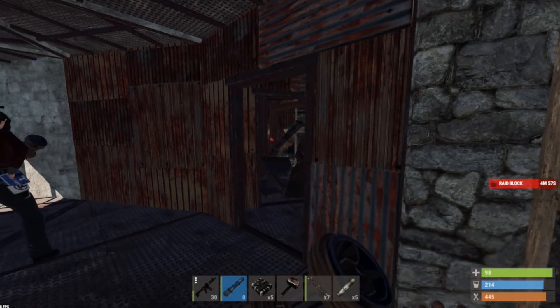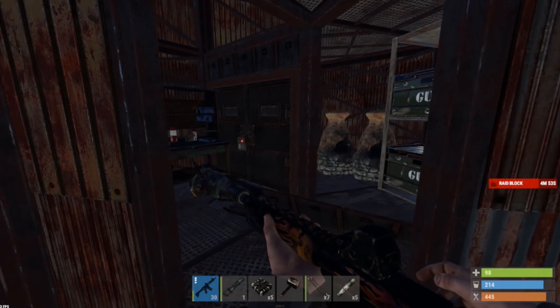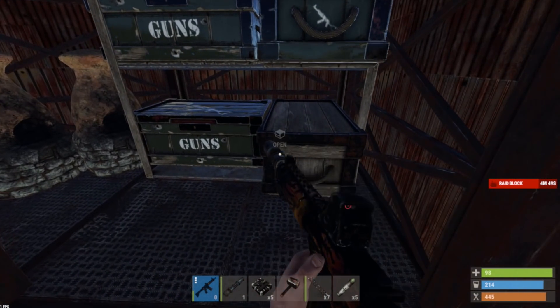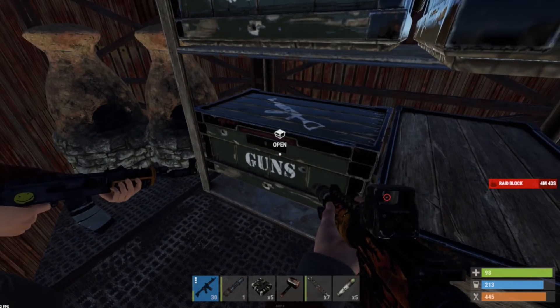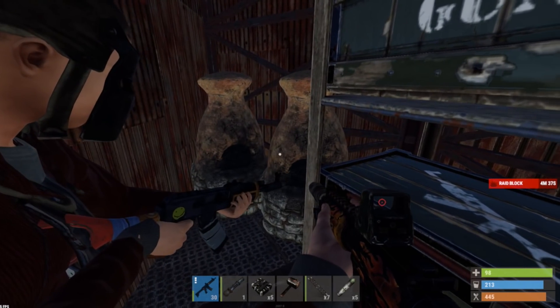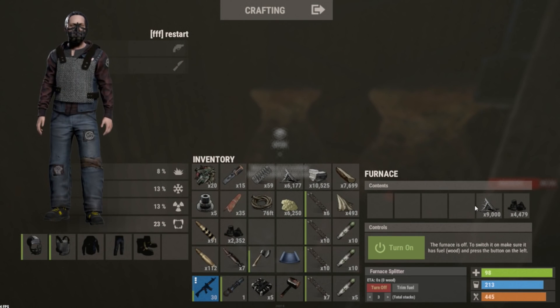Boxes, dude! I saw boxes — gun boxes! Oh look, a sleeper. Okay, here we go. We can go up, there might be boxes up in that area. This guy's geared — oh bro, there's a bunch of tech trash, like 20 tech trash. Oh dude, 6K sulfur in the furnace! Got another armored double door up here.